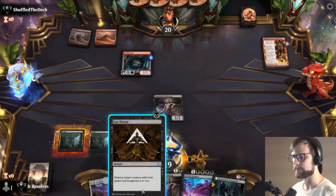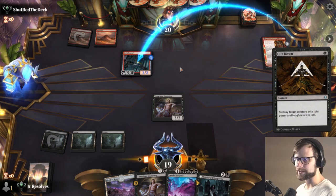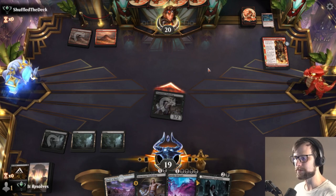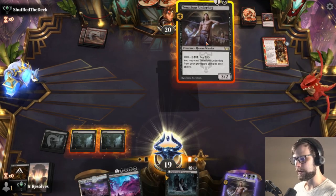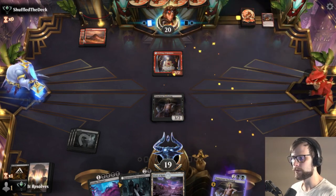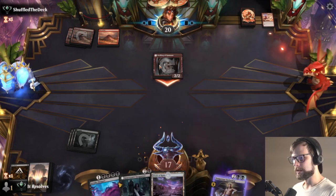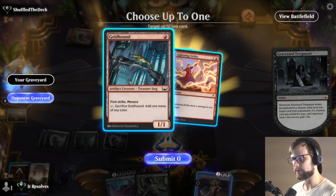The Gold Hound has first strike, so without getting rid of it we can't really attack in — it's worth removing this turn. Let's go ahead and attack before playing our follow-up Underdog. They may play differently had we done that, but I'm assuming they'll probably just try a Play with Fire. Let's play our second Tenacious Underdog, which will probably trade with whatever they play. The idea is we want to get a creature into the graveyard for Graveyard Trespasser. They are very quickly running out of resources, so this should be a great start for us. Let's get that Gold Hound out and throw out the Evolved Sleeper.